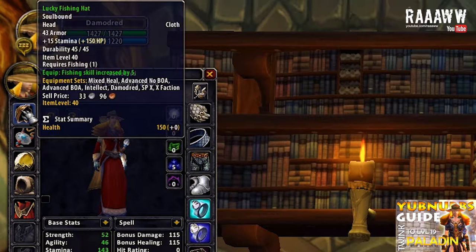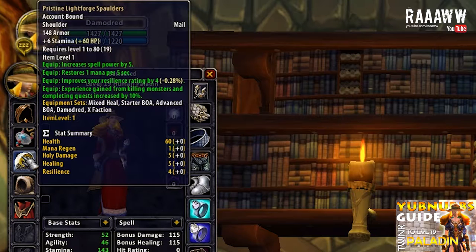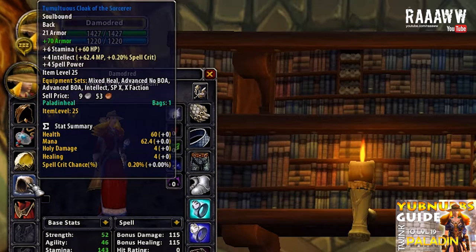The first item is Lucky Fishing Hat — it has 15 stamina, and it might take some time to get but it's one of the easier items in this set. Once again Sentinel's Medallion — we already went through this, it has 6 agility and 2 stamina. Pristine Lightforge Spaulders, mainly because of the armor — 148 armor, 6 stamina, 5 spell power, restores 1 mana every 5 seconds and has 4 resilience. Tamaltus Cloak of the Sorcerer is the first bag reward item in this set — you get it from the bags you receive from doing random dungeons. It has 21 armor, 6 stamina, 4 intellect and 4 spell power, and I put 70 armor on it.